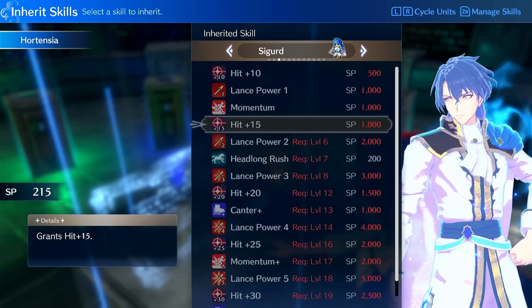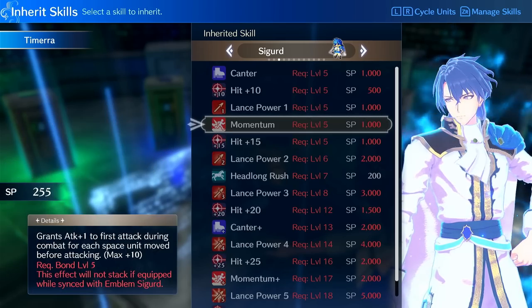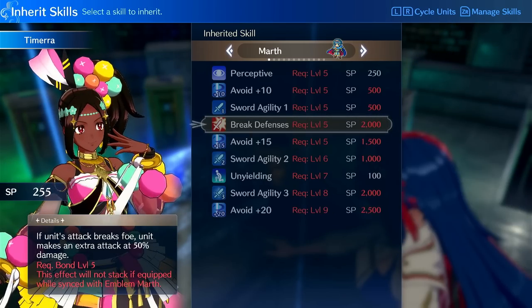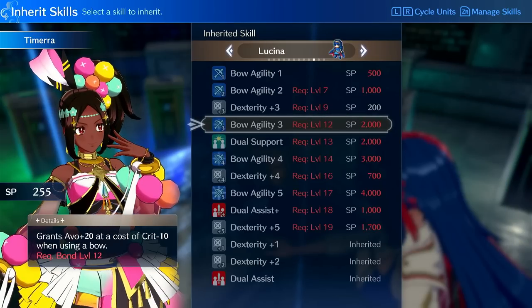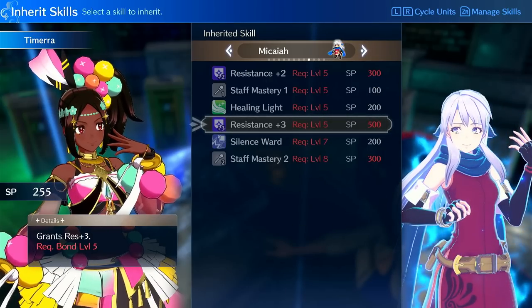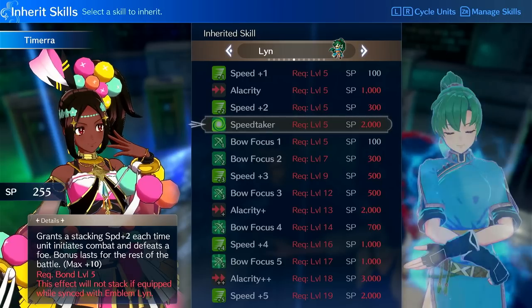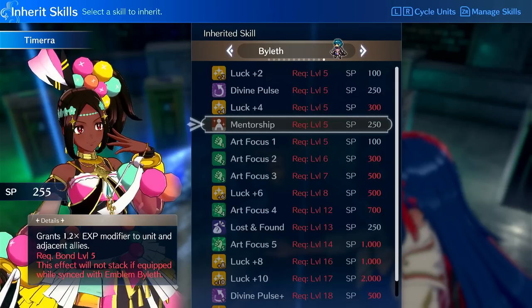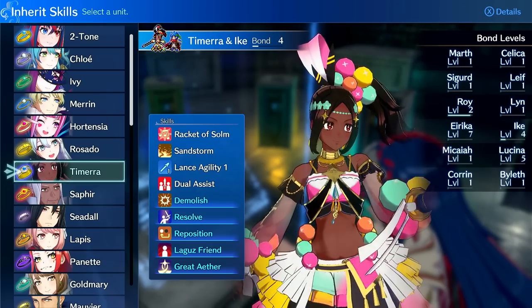Let's go to my new unit — actually maybe I shouldn't show that unit, that's a spoiler. Let's see if we can get that one crazy ability. I think it was Micaiah. I don't think you can inherit that crazy passive where you AOE heal with plus five range — that's her thing when you use her.